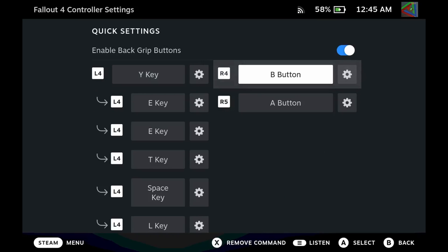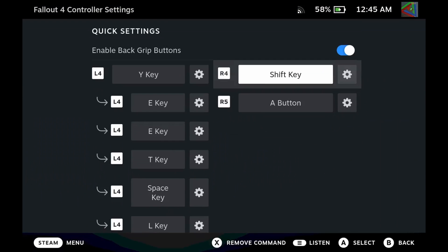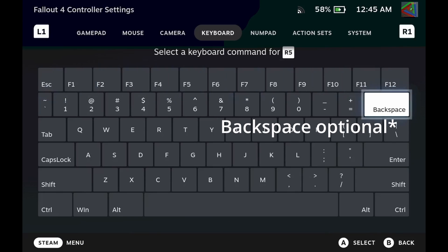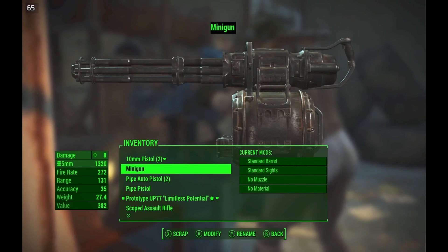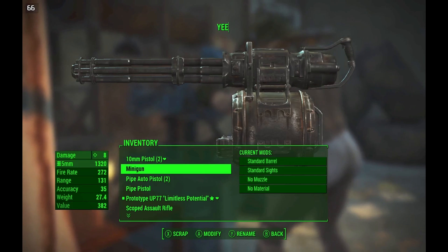You'll want to edit another button such as R4 and assign it to the shift key in order to capitalize any letters you wish to. Now go back to the game and press Y to rename a weapon. Start pressing L4 over and over again until the entire word is completed. Hold R4 at the same time for capitalizing letters.